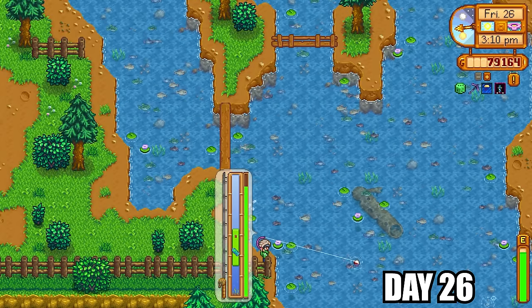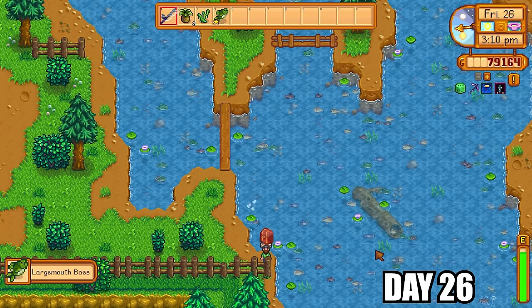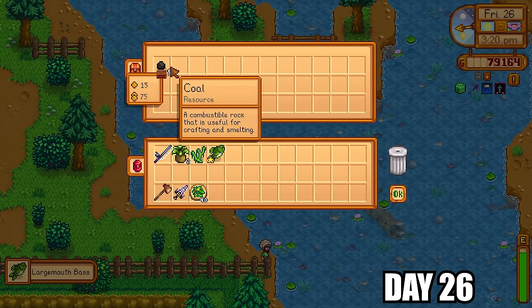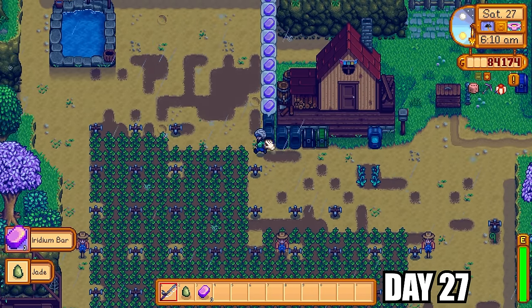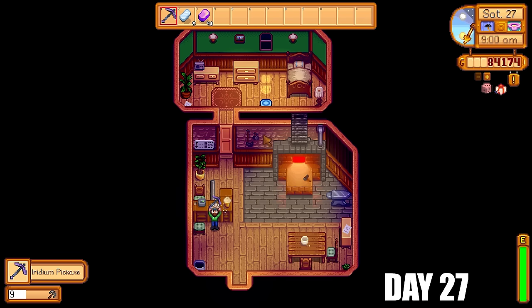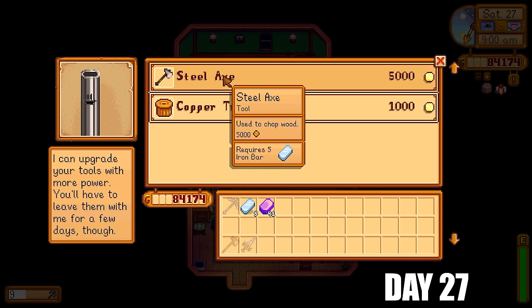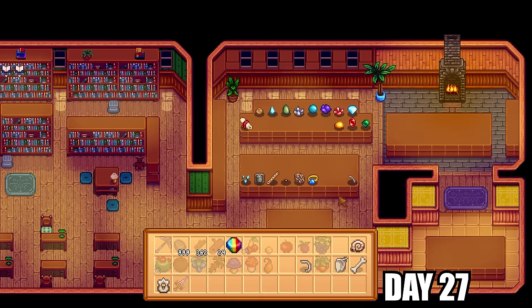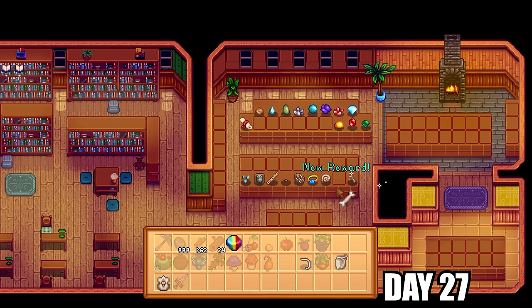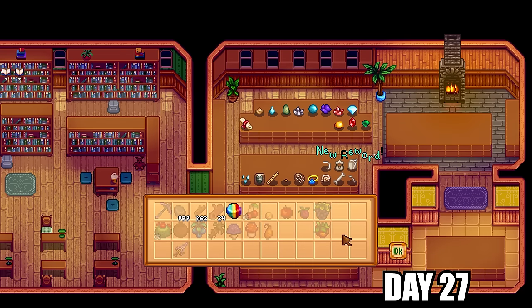The rest of the day was spent fishing primarily to make money for buying starfruit in summer. I got coal from fishing treasure chests — always a nice reward since I always run out of coal from smelting so many bars. I got back my iridium pickaxe and immediately gave Clint my copper axe to upgrade to a steel axe so I can get into the secret woods. I also gave Gunther more artifacts and minerals trying to get access to the sewers and Krobus as quickly as possible.